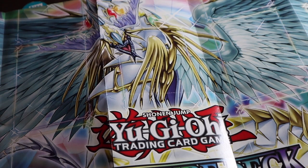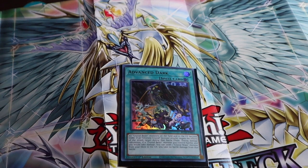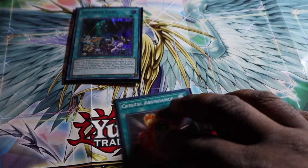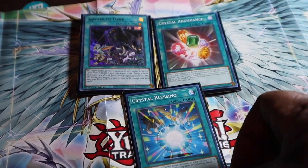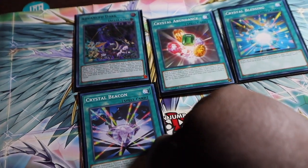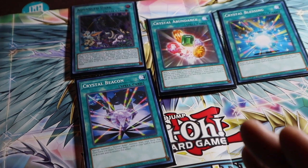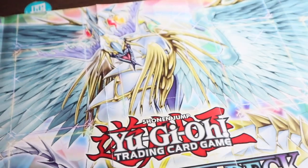Now we're going to start our spell cards. First, we'll play one copy of Evanis Dark, one copy of Crystal Ambience, one copy of Crystal Blessings, and one copy of Crystal Beacon. Those are the cards we'll play one copy of.